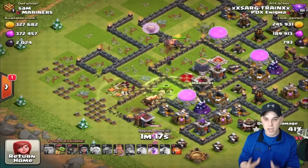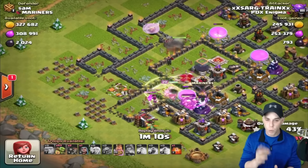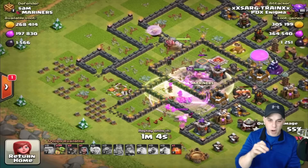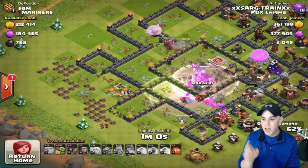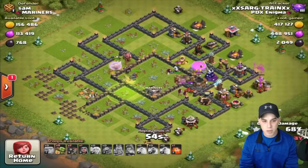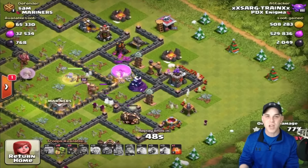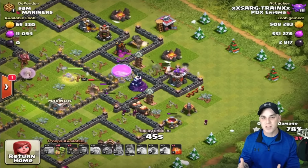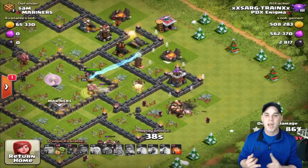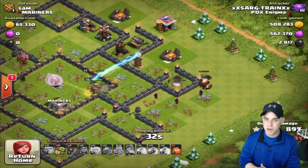Heal spell for the giants, jump spell into the next compartment, then rage to get rid of the wizard tower and set up goblins to go into the base. Drop a few goblins and once they start targeting inside, drop more. The archer queen is taking out stuff in the core. This is the multi-purpose element: if their storages are on the outside, save your goblins for the outside — get all the loot on the outsides too. This strategy can be used at town hall 9, 10, and 11, though I haven't done much town hall 11 since I'm using a lot of air attacks at higher leagues.